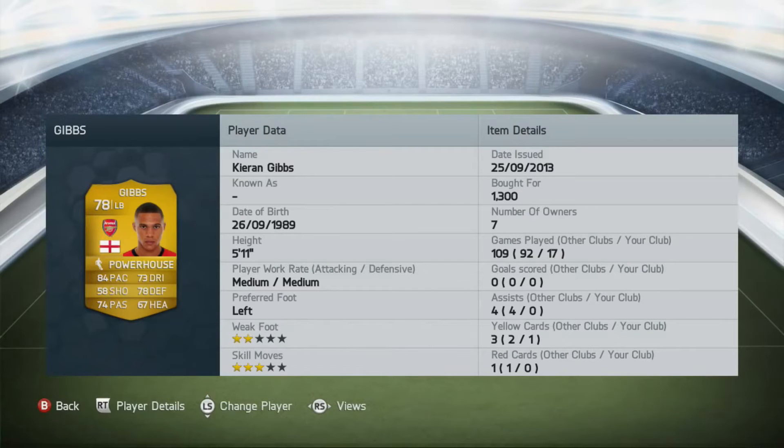At left back we've got Kieran Gibbs — one of Arsenal's upcoming stars. With medium/medium work rates he's an absolute beast at the back, doesn't let anyone past him, and is a really good asset going forward too. With the Powerhouse trait boosting all his stats, he's just an incredible player and only 1300 coins.